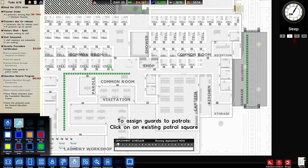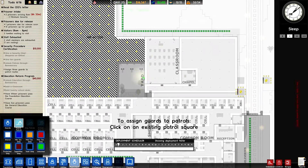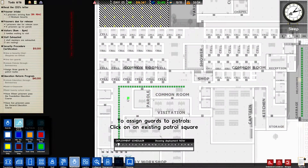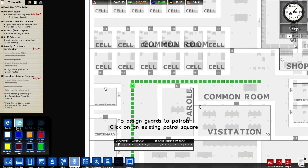Good morning everyone, welcome back to Prison Architect, we're in Alpha 34. My name is Redneck Einstein - though I'm not a real redneck, I'm just an English boy living in Sweden, used to live in America.